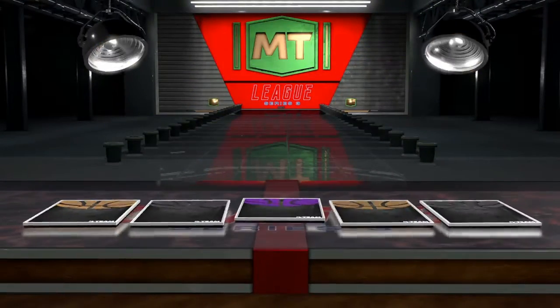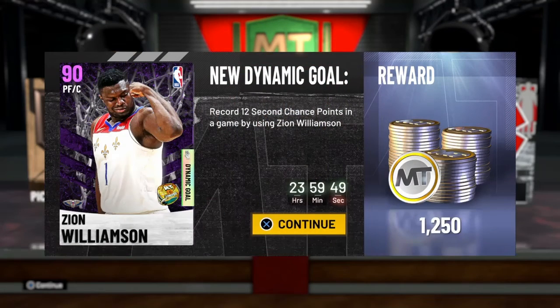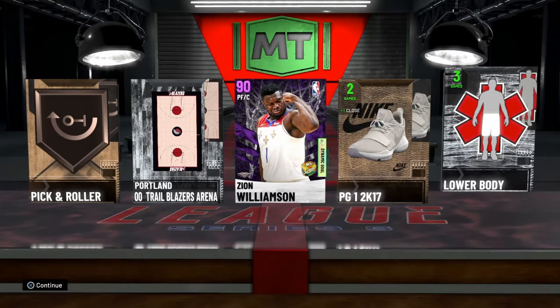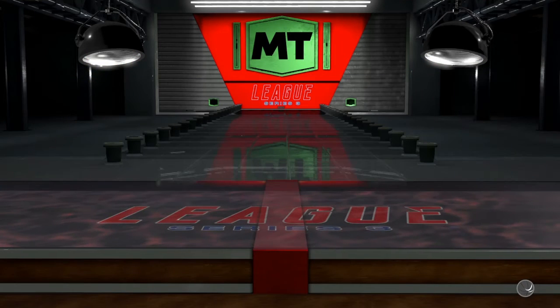I got an amethyst with the Standard — I got an amethyst! And I got a Zion. We caught 12 second chance points in the game by using Zion Williamson. I might try to do that for 1250. That's definitely doable in an offline game. I'm proud of that one.